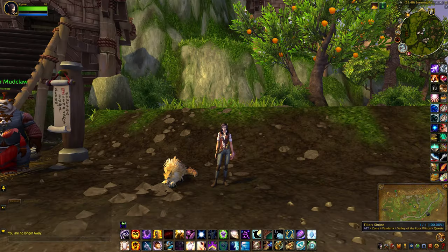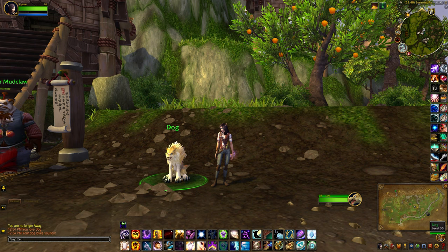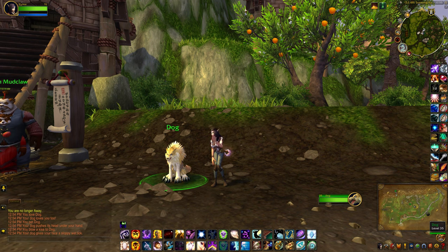He also emotes to several things, so let's try a few. Love — your dog loves you too. Pet — your dog pushes its head under your hand. Kiss, or you can also use blow — your dog gives your face a sloppy wet lick. And bark — woof.